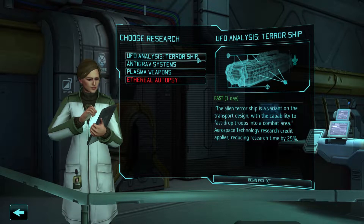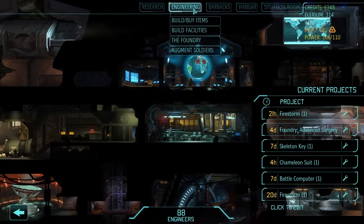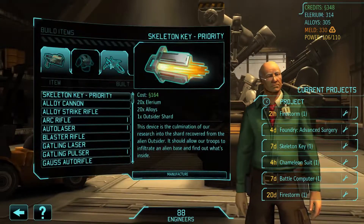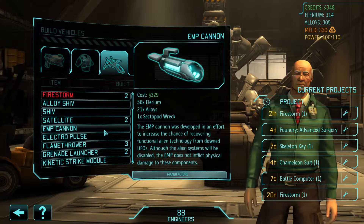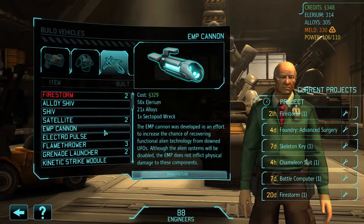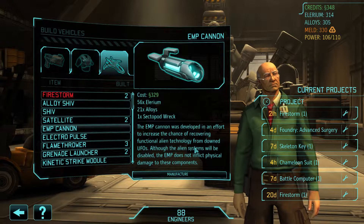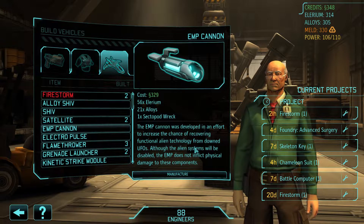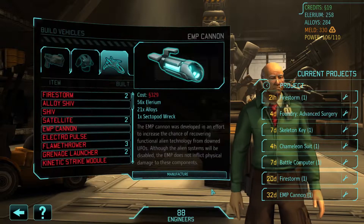Let's do terrorist ship research, it's only one day. How much are the EMP cannons? Wow, 329 bucks for one, and 56 Elarium. Holy moly. Well, it's not like I don't need them, so let's get started.